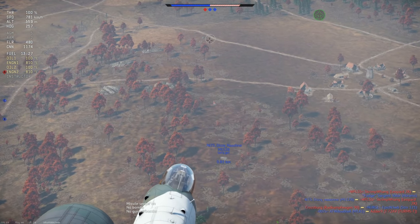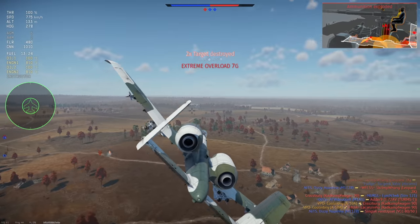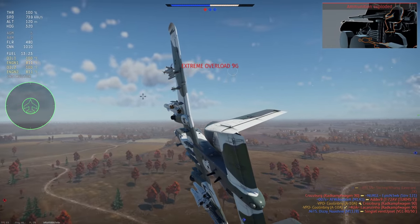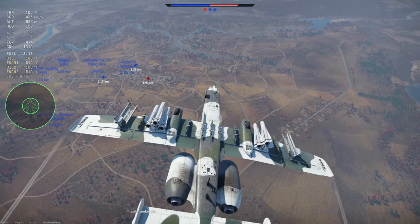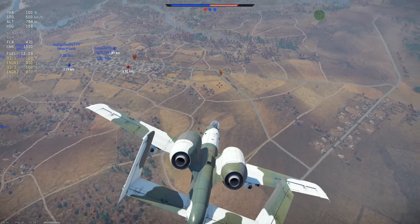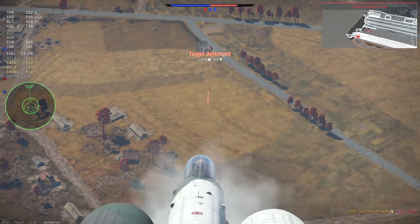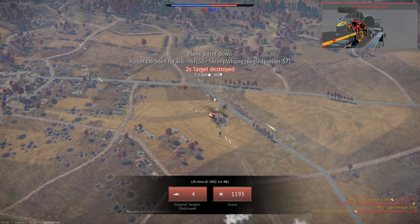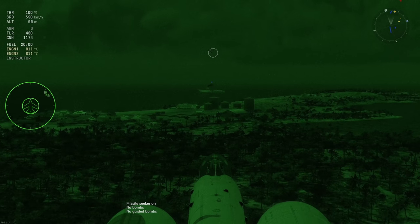Its world-famous GAU-8 rotary cannon has over 100mm of armor penetration, meaning you can destroy nearly all enemy vehicles with relative ease depending on their armor. Against typical SPAA you can destroy it with ease using your cannon, whereas an MBT may require shots to the rear or top of the tank — though these are not necessarily all too difficult to execute with a well-maneuvering A-10 Warthog.